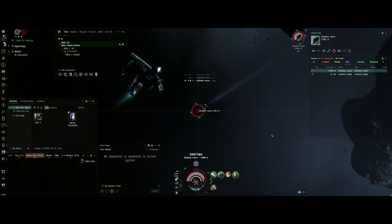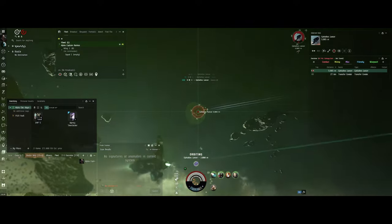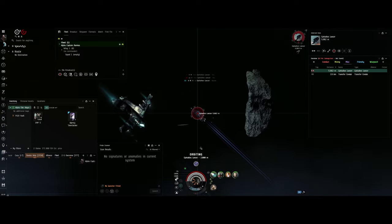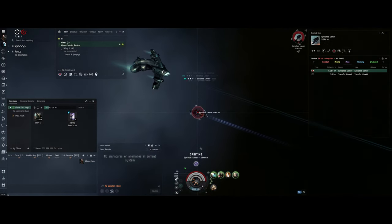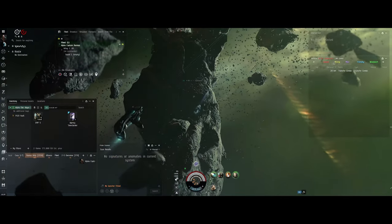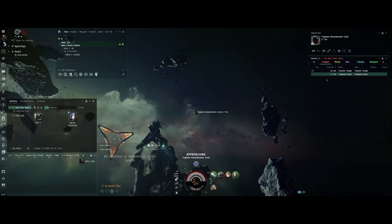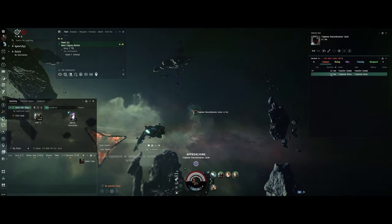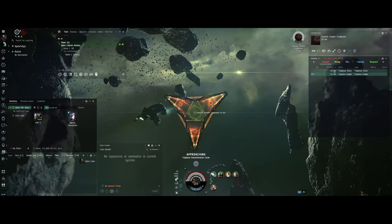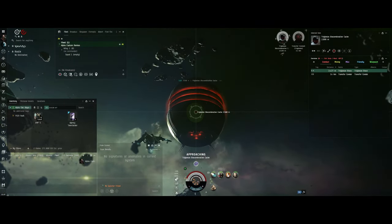I'm not using a Webifier, and I would highly recommend a Webifier. In a later run, I took out that EM shield hole plugger and put in a Webifier, which is going to help your gun tracking and help you do more damage. A Webifier is your best friend when you're running abyss. I would say Webifier more than trying to plug an EM hole. You can deal with a little bit of EM damage, but if you're dealing more damage, that's really what you want.